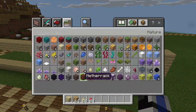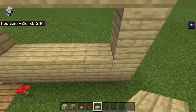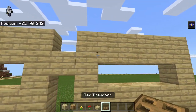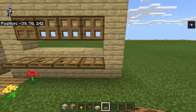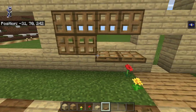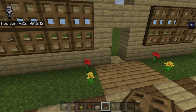Where these smaller boxes are, we're going to put slabs on the bottom and top of each of these. Then we grab some trapdoors and put these on so they go down like this. In the front here, the door is actually a birch fence gate.